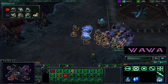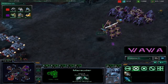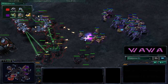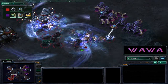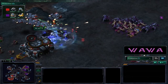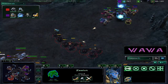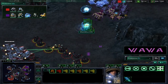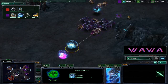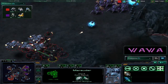More zealots are being warped in - zealots seem to be the best counter to marauders here. More storms hit, taking out a lot of zealots too. There are too many medivacs for Morbin to deal with, so he's forced to fall back. Archons are being warped in and the bunker shield is almost gone. More archons warping in but Morbin is in big trouble - he needs to reinforce as Blazer keeps making more marauders.